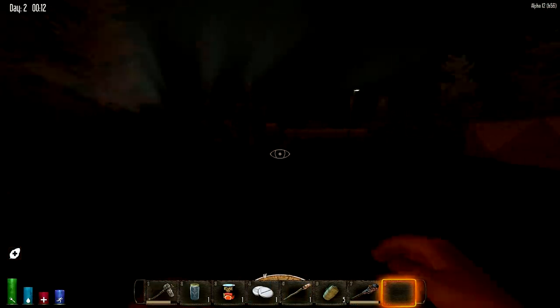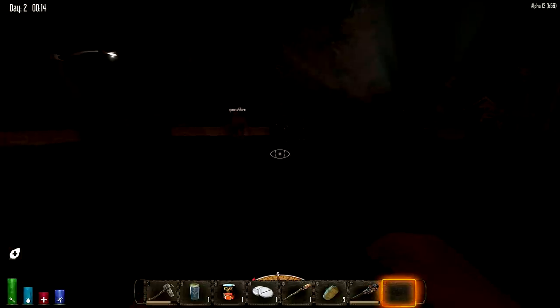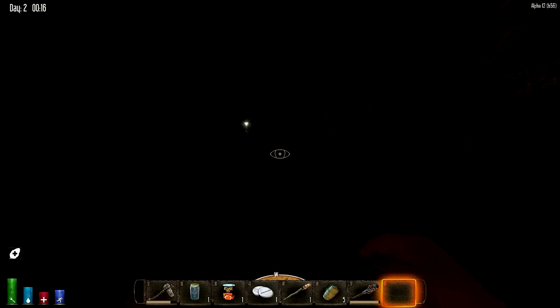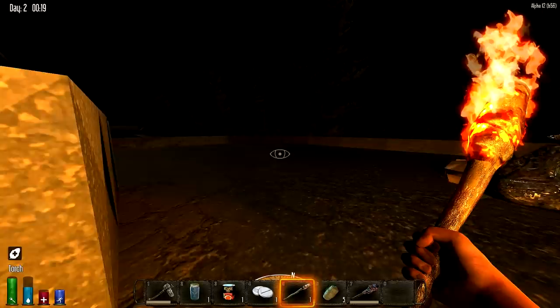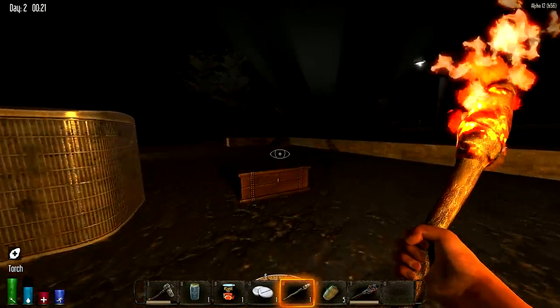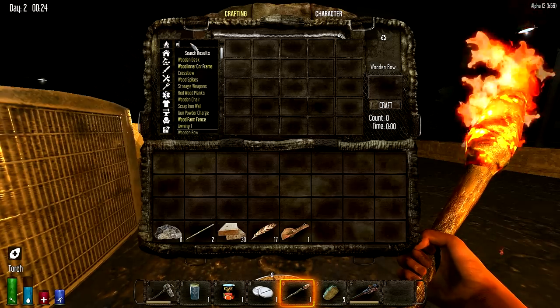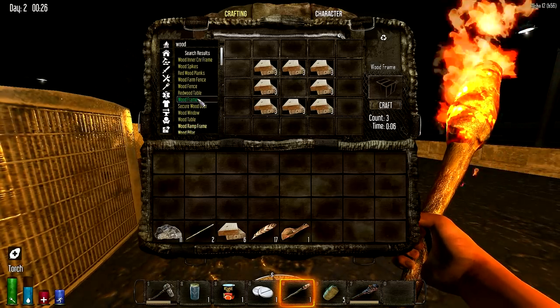Put your torch away and see how dark it is. Look at that, you guys - super dark, except for the streetlights. And why are the streetlights on? Is there power in the apocalypse? They are trashing this place - we better make some more wood frames.